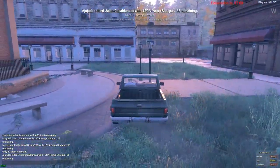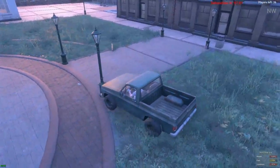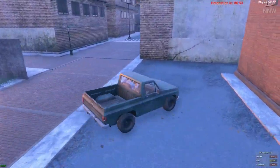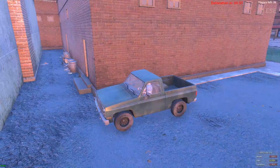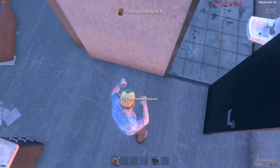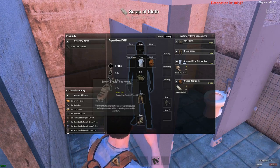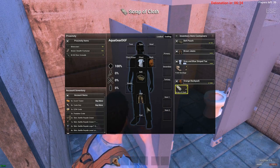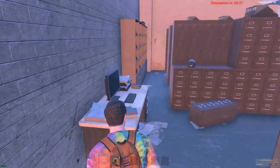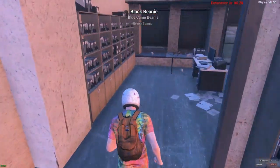These types of buildings usually hold an AR or AK, a lot of times lambies, so we do want to get in here. I'm terrible with this truck - actually I take that back, I'm terrible, the truck's just fine. Let's park it where someone won't really see it easily because we don't want it stolen. Let's skin up - I need to grab that helmet and we need a weapon.